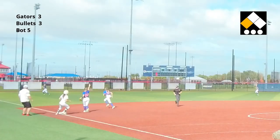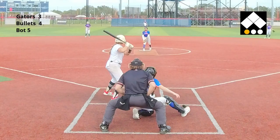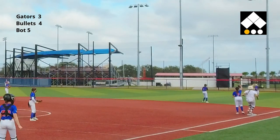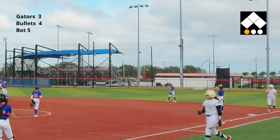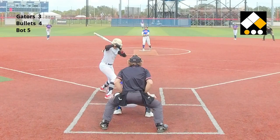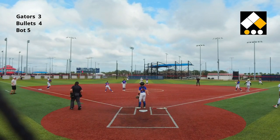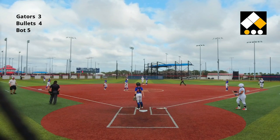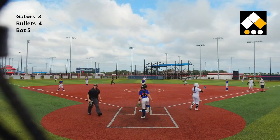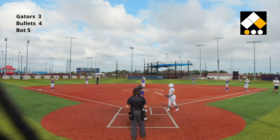There's a shot into deep left field — caught tagging up. A little shot to right field, the right fielder is trying to get up on it but cannot get there fast enough — a hit for the Bullets. There's a little dinker; they tried to bare-hand pick that ball up but it rolled away with a little spin on it. Now the Bullets have runners at first and second with just one out.